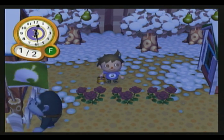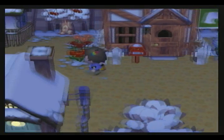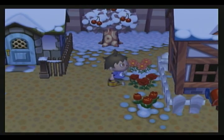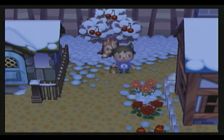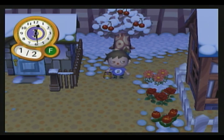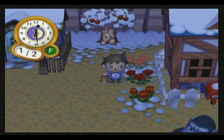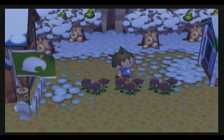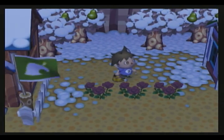To get black roses, you have to crossbreed red flowers. Just create a garden of red flowers and water it every day. I actually recommend using the silver watering can because that one lets you create stronger crossbreeds. So use a silver watering can while crossbreeding.